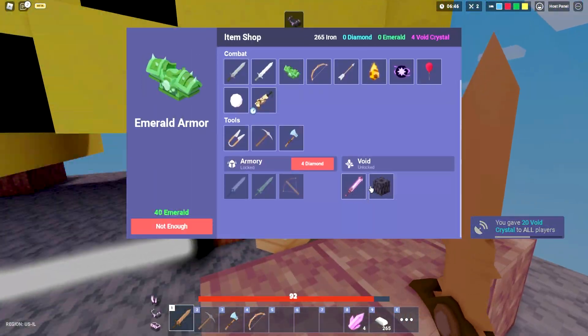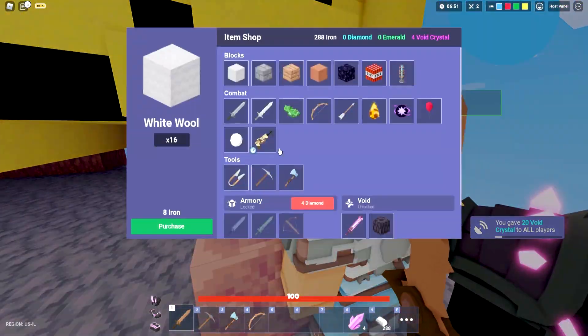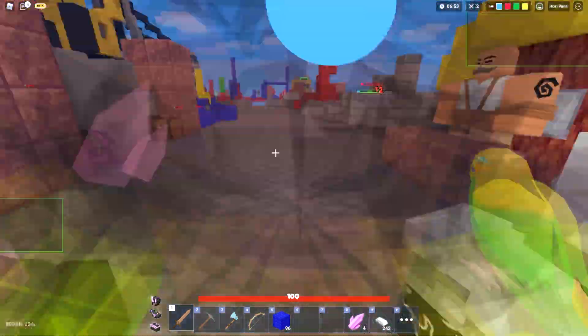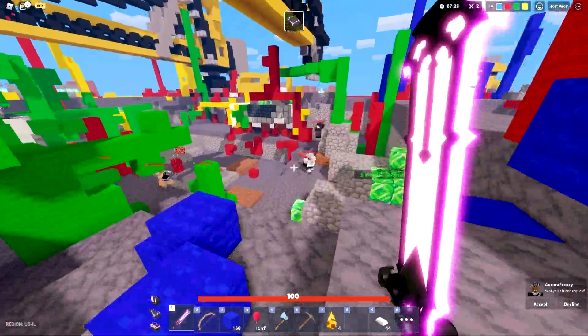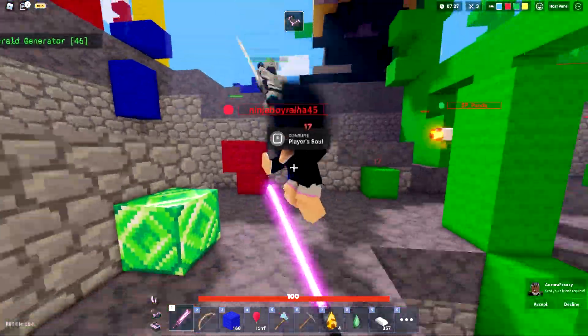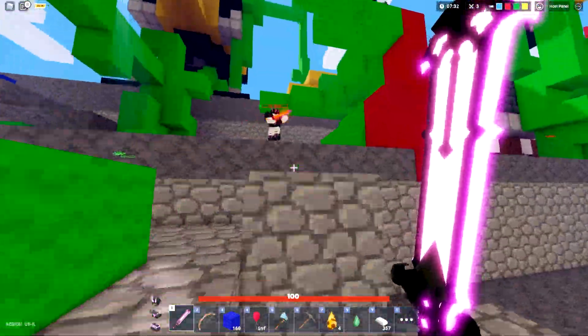To make things interesting, I just gave 20 void crystals to all players. Let's buy myself some armor - we only need four more for the void sword. Let's go buy some blocks and fully reset. Now that we're fully stacked with full void armor, we should be able to even out the fighting a little bit.